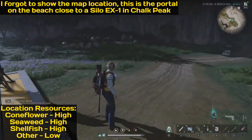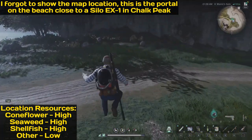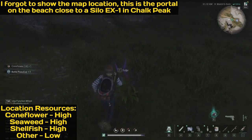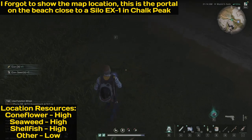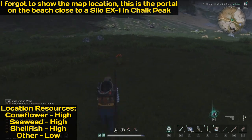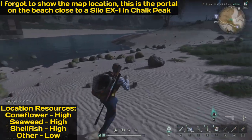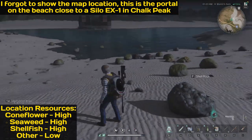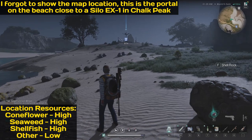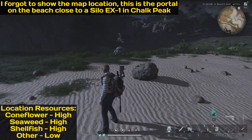Here we are at another spot with multiple resources, but mostly for cornflowers. You can find cornflowers here, a little bit of sage, some pumpkins, and if you go further there are oranges and more cornflowers. There are also crop-tom berries, and if you need seaweed or shellfish there are lots of rocks here — just crush them and pick up the resources, then change the world and do it again. So cornflowers, seaweed, shellfish, pumpkins, and a little bit of corn and sage.